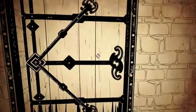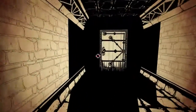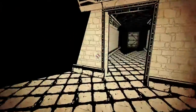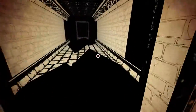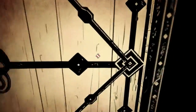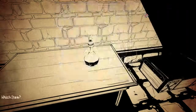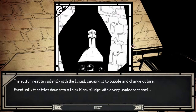All the doors shut? Whatever, doesn't matter. I didn't notice that door before. We're just going back to put some stuff in the sulfur. I'm still getting lost, spinning around too much. Use item — a lead key and a part. Let's do the pouch. The sulfur reacts violently with the liquid, causing it to bubble and change colors. Eventually it settles down into a thick black sludge with a very unpleasant smell.